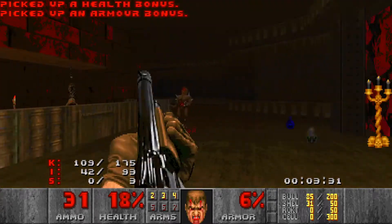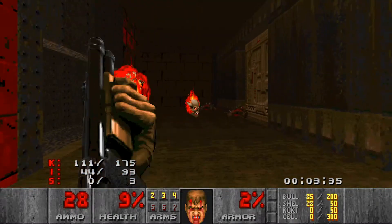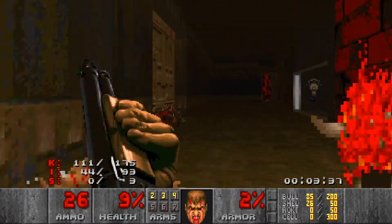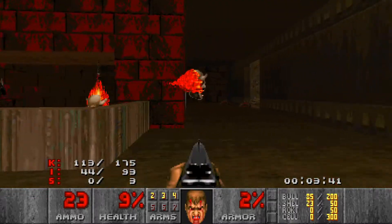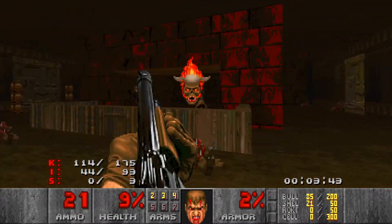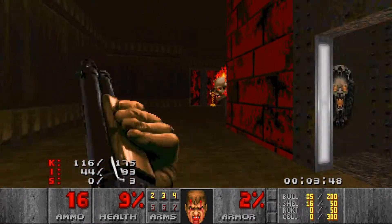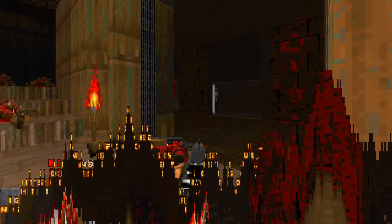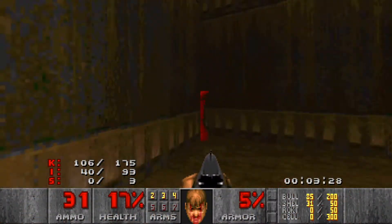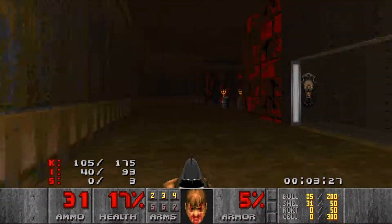I don't think the block map bug is as severe as it is in other ports, but it happened in Crispy Doom. You can see this decoration through this wall — well, you can. Still looks weird.